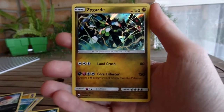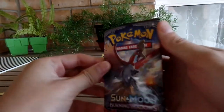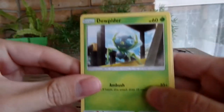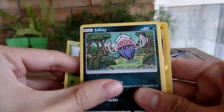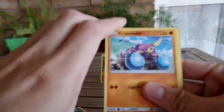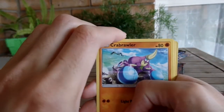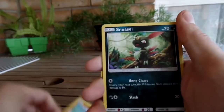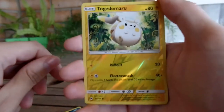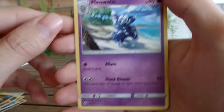I'm gonna pass the next two packs over to Kieran. So I'm opening up... we got a Jupiter, Inkay, Rowlet. Crabrawler, Sneasel, Totem of Marowak - reverse holo Totem of Marowak. Meowstic is your rare - yeah, that's my rare, that's cool.